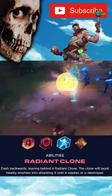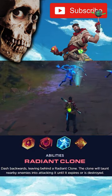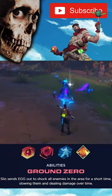Radiant Clone allows you to dodge backwards and at the same time leave down a clone that will distract enemies for a short duration. Ground Zero sends out a small little bot that deals damage, slows enemies down, and also deals damage over time.